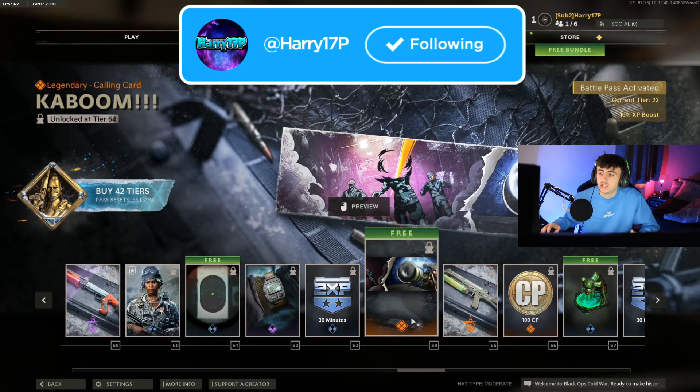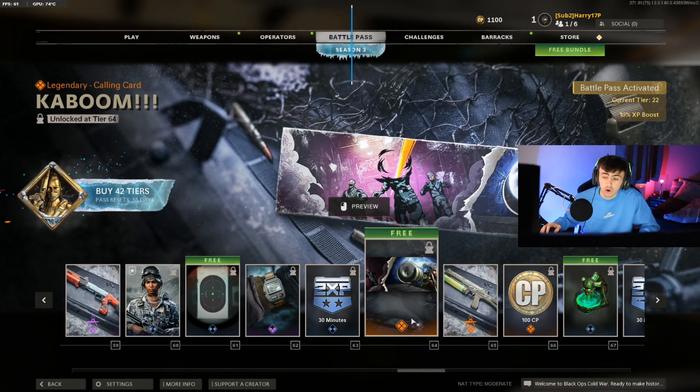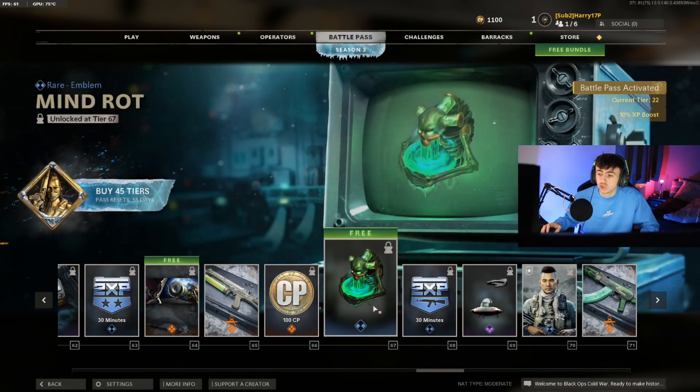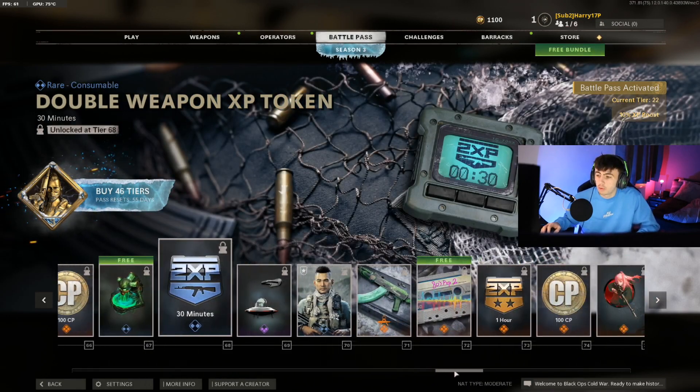Next up is going to be a zombies calling card, which actually is quite cool. It's got the sniper to the right taking someone's zombie head off. This actually looks like a cool calling card. It's nice to have a Battle Pass full of content that's usable and actually looks good. And then there's a rare emblem — I'm not going to be using that one. I don't think many people will be.